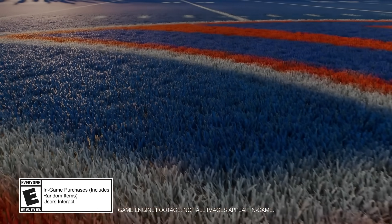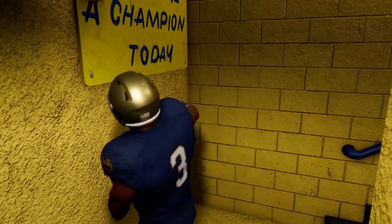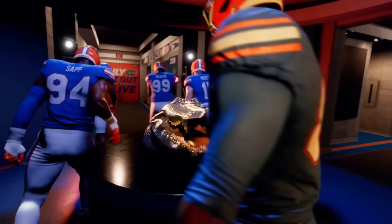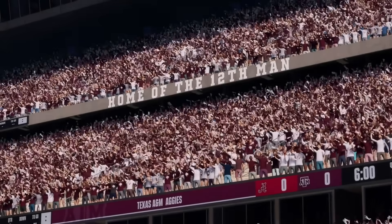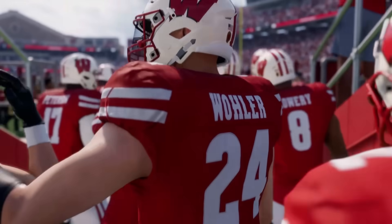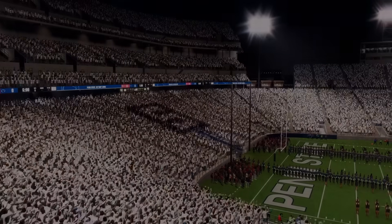Both games do share quite a bit of the same animations, much like the old college games did. However, the college game definitely has a lot of new animations. The biggest example is the one-foot inbound catches — there are a ton of animations for that, which won't translate to Madden since you need two feet in bounds there. You're still going to see some of the same tackle and catch animations from Madden, but the college game feels uniquely different. Nobody there playing said it felt too much like Madden — it just doesn't.